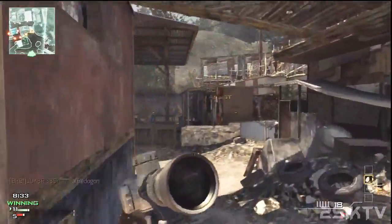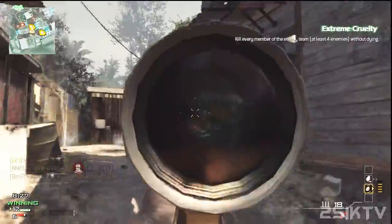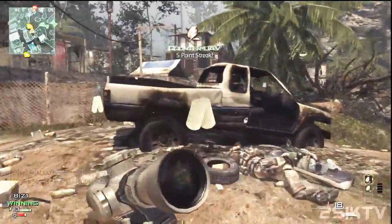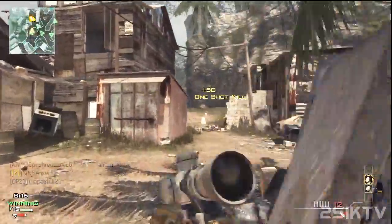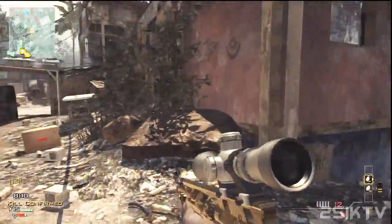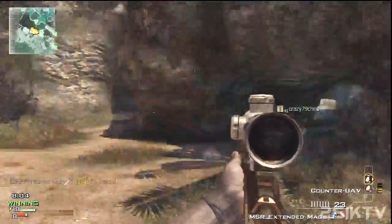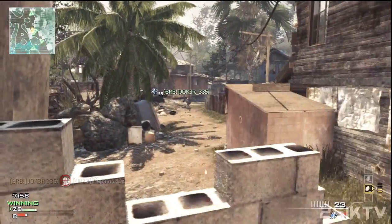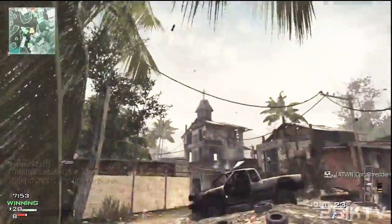Second, you have to stand still. This is one of the things most people who try to quickscope don't realize. If you watch this whole game, every time I begin to scope in — every time I pull the left trigger to aim down the sight — my thumb literally comes off the left stick. You cannot move, and that's a disadvantage, because with an SMG or a shotgun you're at an advantage since you can strafe and shoot.